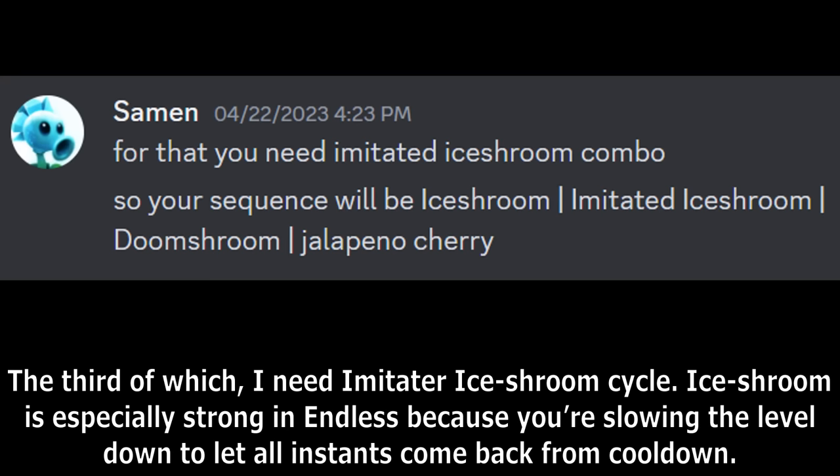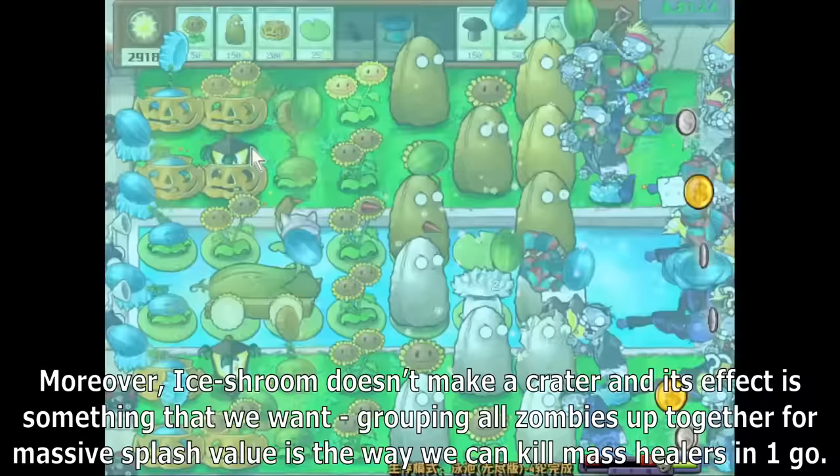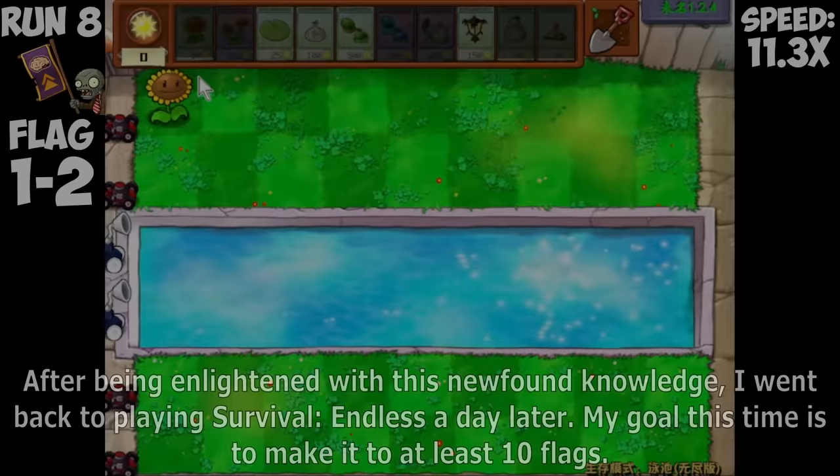The third point: imitate our Ice Dream cycle. Ice Dream is especially strong in Endless because you're slowing the level down to let all instants come back from cooldown. Moreover, Ice Dream doesn't make a crater, and grouping all zombies up together for massive splash value is the way we can kill mass healers in one go. After being enlightened with this newfound knowledge, I went back to playing Survival Endless a day later with a goal of making it to at least 10 flags.